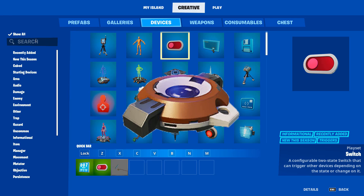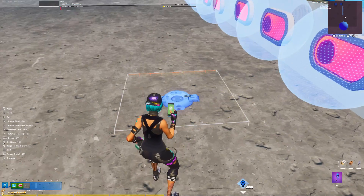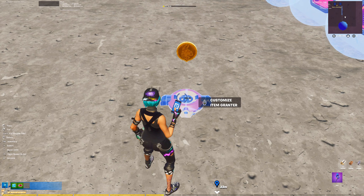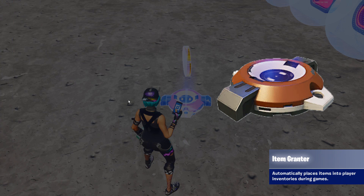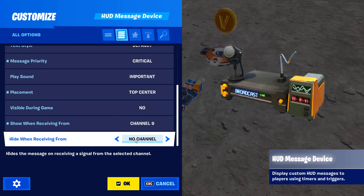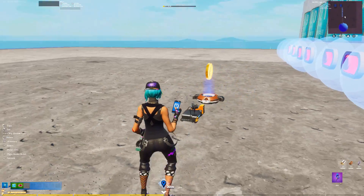Now we just need an item grantor to actually give the player their reward. You can create whatever reward you want, but for this tutorial I'll be giving 1000 gold per day. Drop in some gold, set on grant action to keep all, and set grant item when receiving from channel 9. If you want to spice things up, pull out a HUD message device, set it to show when receiving from channel 9, and have it say something like 'daily reward collected +1000 gold'.